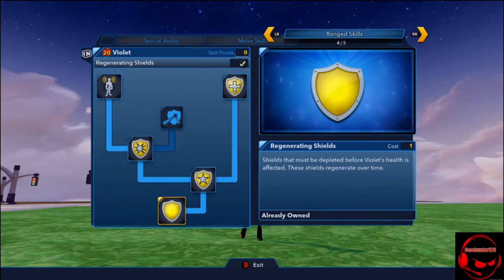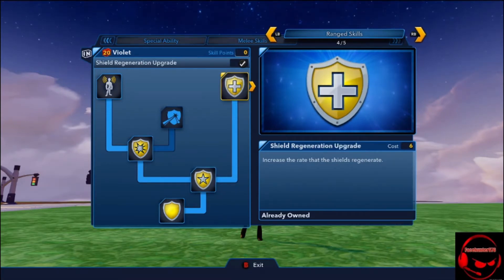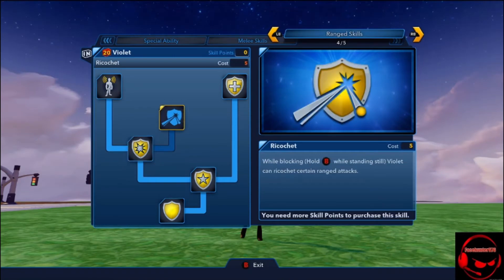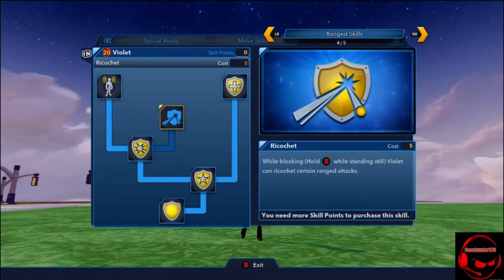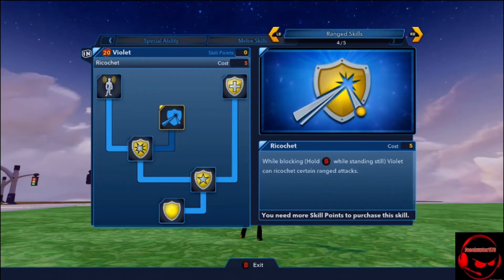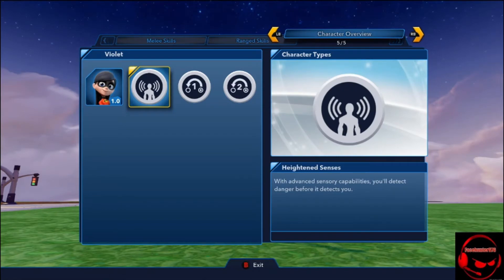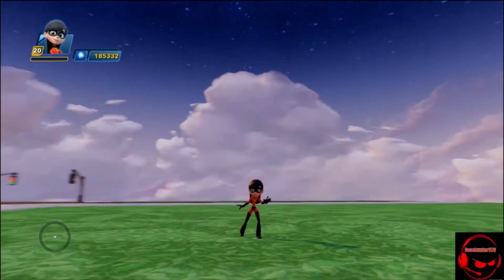Now range skills, which is very intriguing - she has regenerating shields. I got shield surge, shield regeneration upgrade, and repel. There's one I didn't get - cool ability while blocking and while staying still - I think every Incredibles character has something like a spidey sense, which is pretty cool. She's only a heightened senses character, which kind of sucks. She's not a super jumper like her parents are.